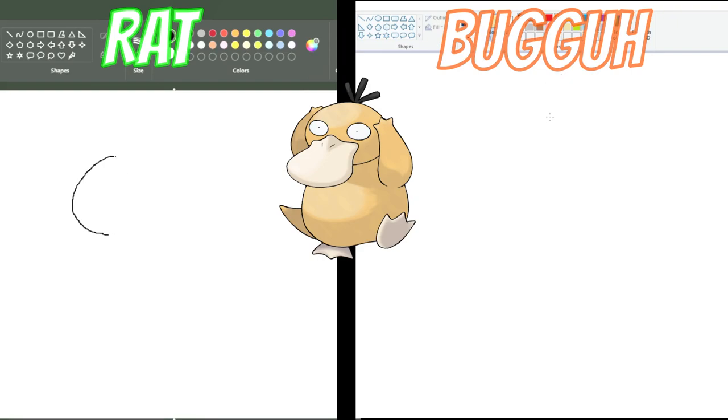He's got a little chunky head. Why am I making it so flat? I'm literally just drawing like the thing from... you know what, that's good enough. Does Psyduck have little feet? I know he often has like headaches and stuff, which is why I'm trying to like... one of his arms is like ten times bigger than the other.